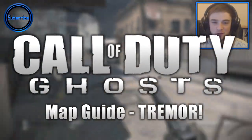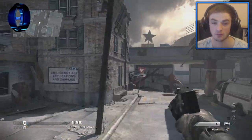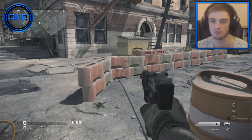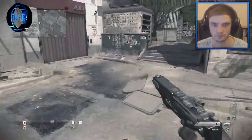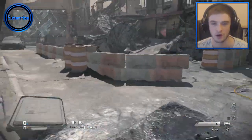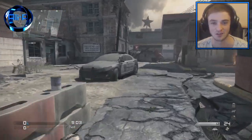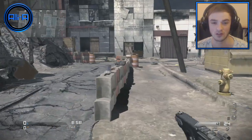Hello everyone and welcome, my name's Ali8. Today we're doing another map guide video — we're going to be focusing on Tremor, another multiplayer map that I honestly really like. It's got a nice design. In one of the very first trailers, maybe the multiplayer trailer, you see somebody running and jumping over — there's a new feature where instead of climbing over very slowly, you jump over. If you want to see all my other map guide videos, there's a link to the playlist in the description.